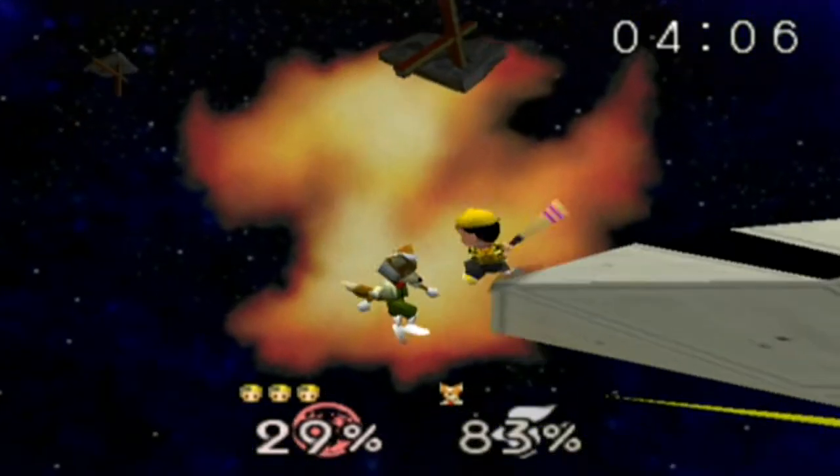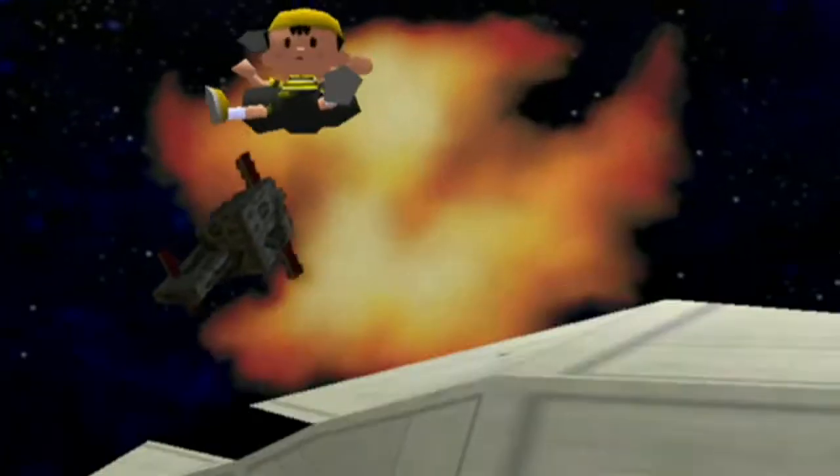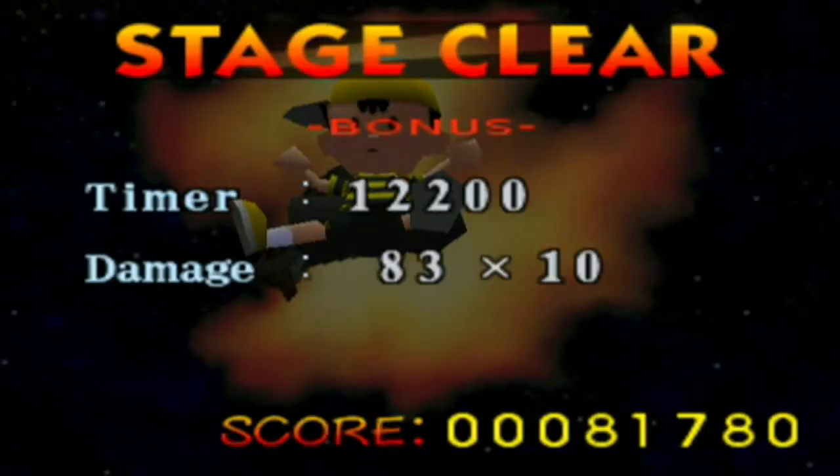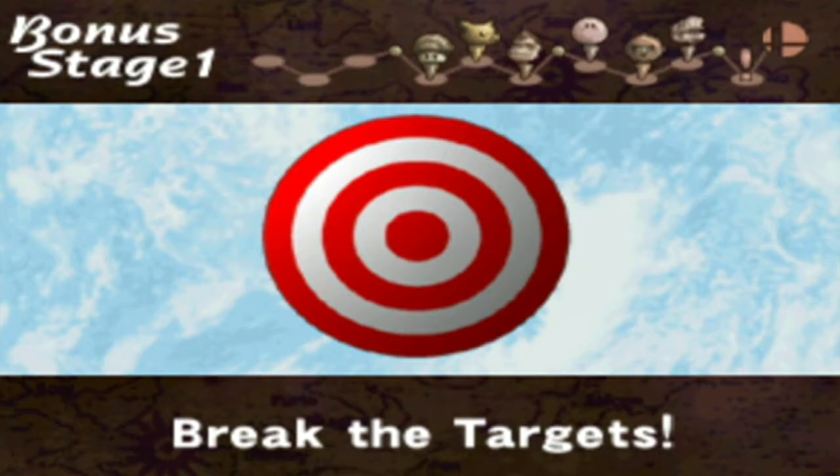Ness's side smash, or forward smash - it's basically a home run bat. It's not as powerful as the home run bat item, but it's still pretty dang powerful.